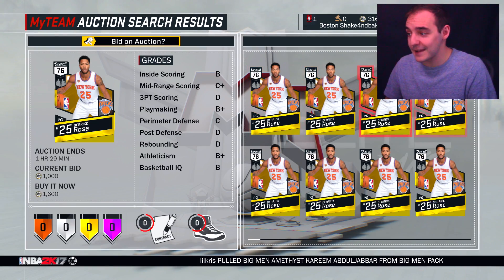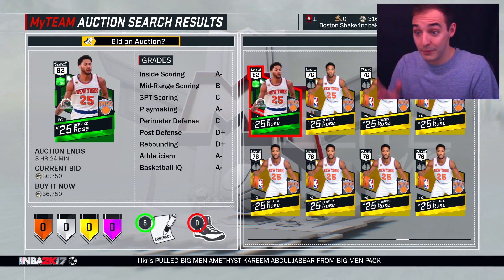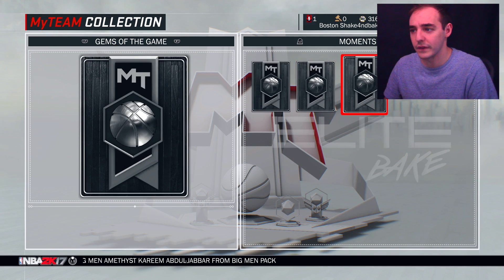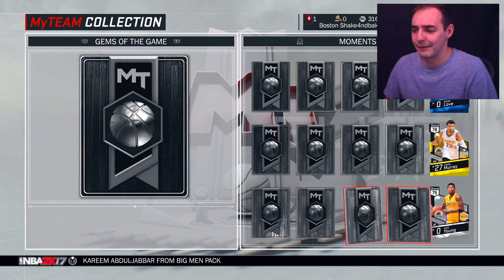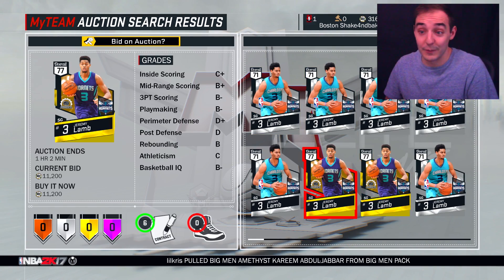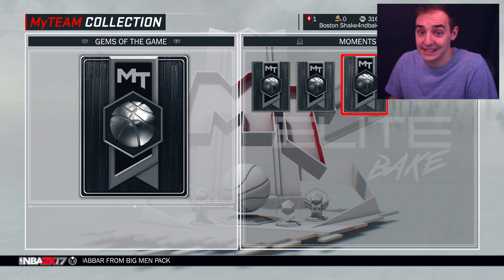We did get some other players who had great games this night. Derrick Rose for the first time this year cracked the 30 mark and boom, he got himself a new card. We also got a new Rudy Gobert and he's already down to 8k, which is pretty cheap - you would think he'd go for more than that. And we got a new Jeremy Lamb as well. He's going for about the same price. I don't really know even what Jeremy Lamb did last night.